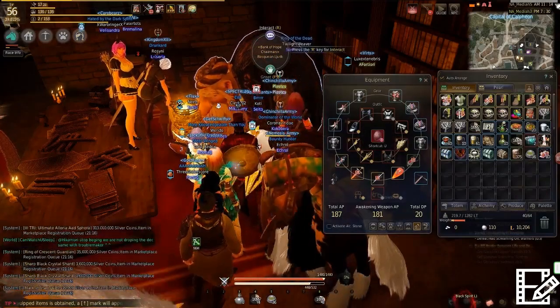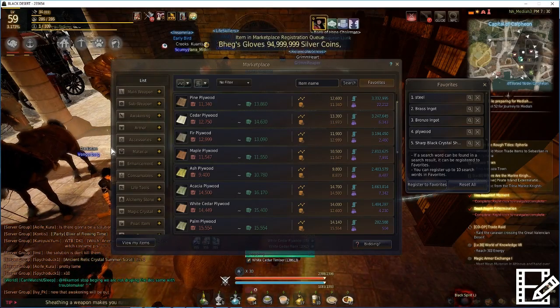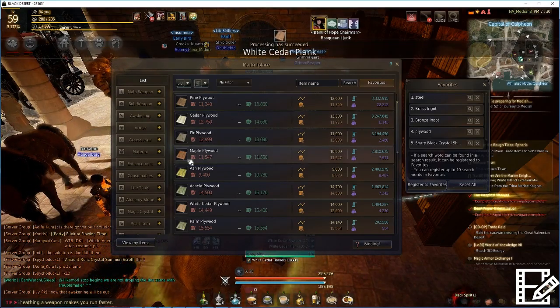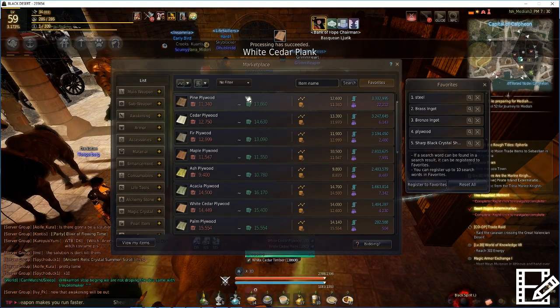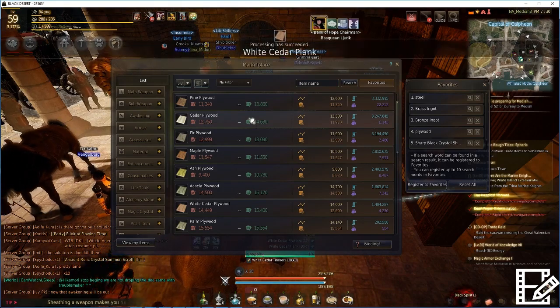I also have another account which is the GM of my guild. Same deal on that account — I've made multiple billions of silver on it, and that character doesn't even try to make money. He's literally just processing materials to try and make up for things I can't get on the market.